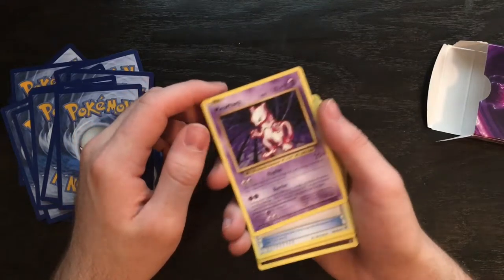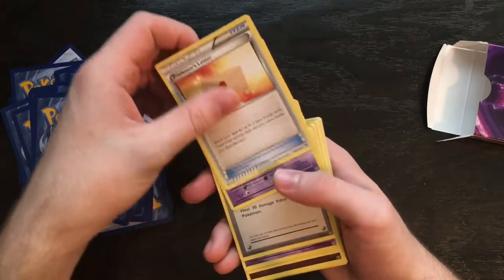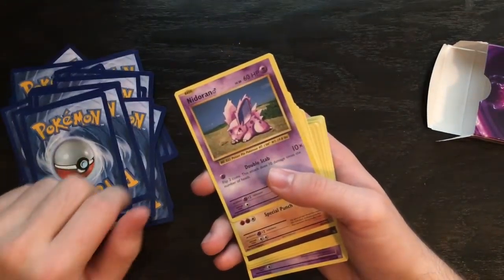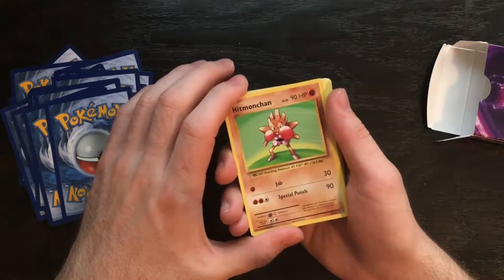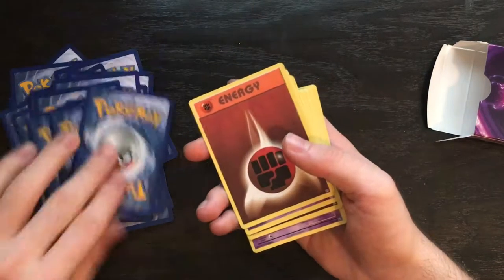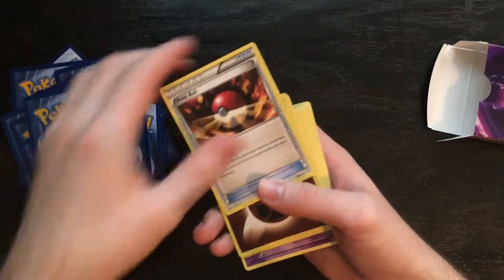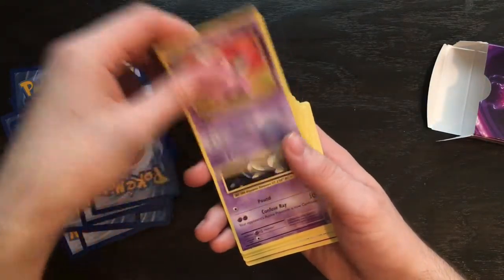There's the other Mewtwo — this one's another foil. Professor Oak's Letter — I love that character card. Haunter. Potion. Hitmonchan — I've never had Hitmonchan before, it's a powerful tag. Gastly. Pokéball. Energy. Onix. Nero.